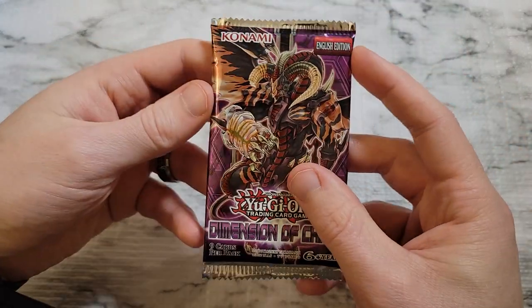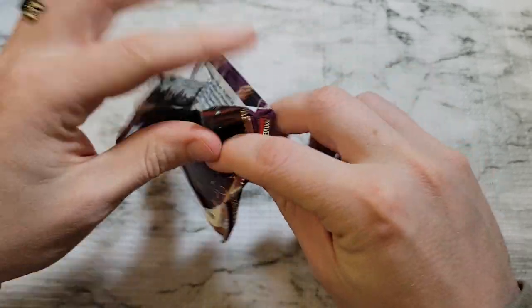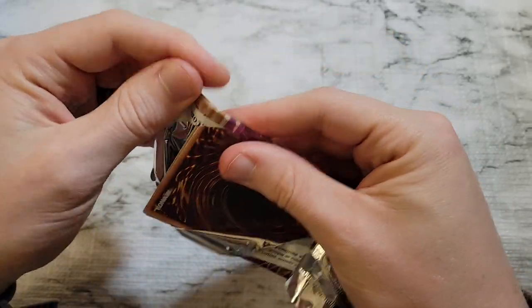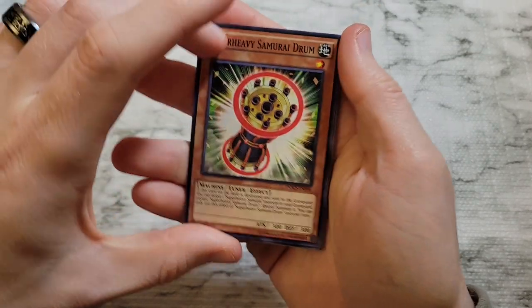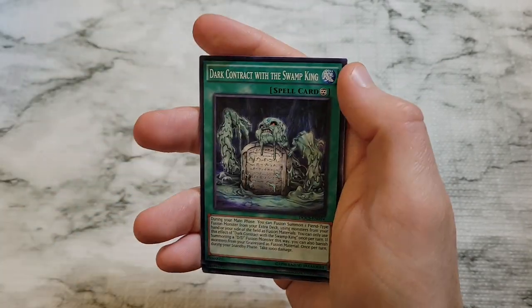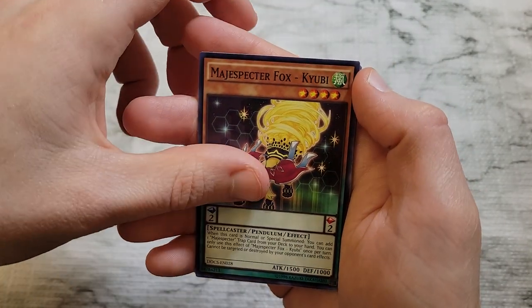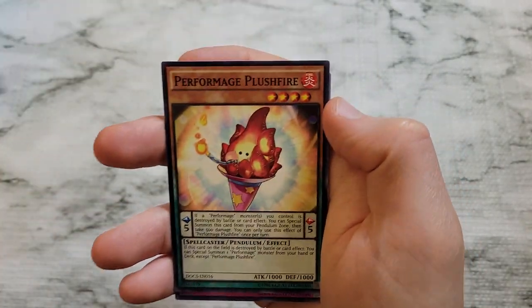We've got Dimension of Chaos, which is actually advertised on the box — kind of funny. Nothing great in terms of pulls so far. Super Heavy Samurai Drum, Kaiju Capture Mission, Dark Contract with a Swamp King, Magic Specter Fox, Kiyubi, Sphere Kuriboh, Dark Contract with Errors, Perform Pal, DD Human Resources, Dark Contract the Gate — nothing great out of that pack either.